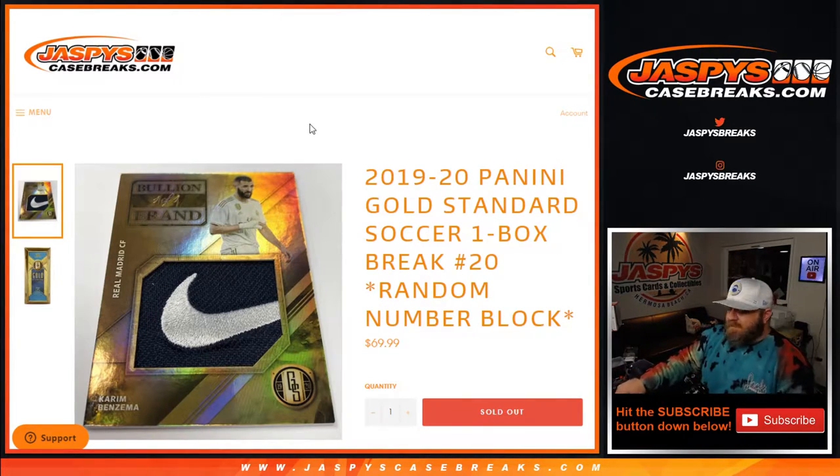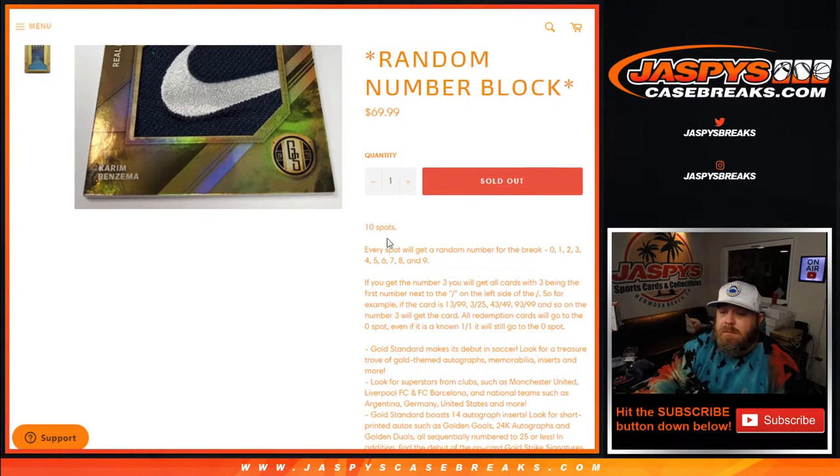Hi everyone, Sean with JaspysCaseBreaks.com here doing 2019-2020 Panini Gold Standard Soccer One Box Break Random Number Block Number 20. 10 spots, just like every random number block — everyone gets a random number between the break.